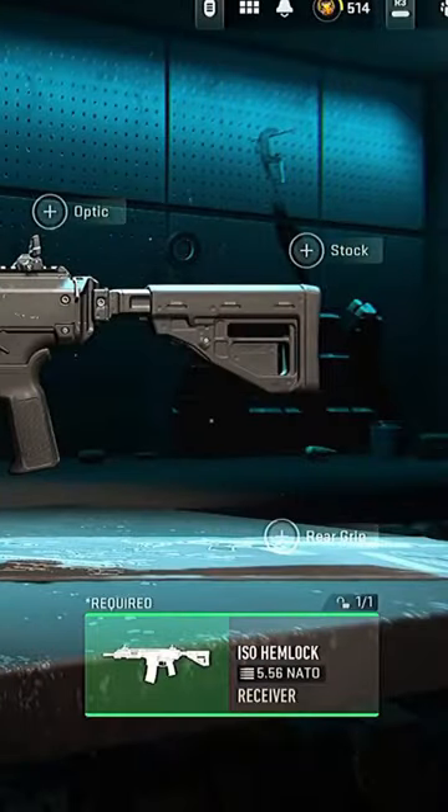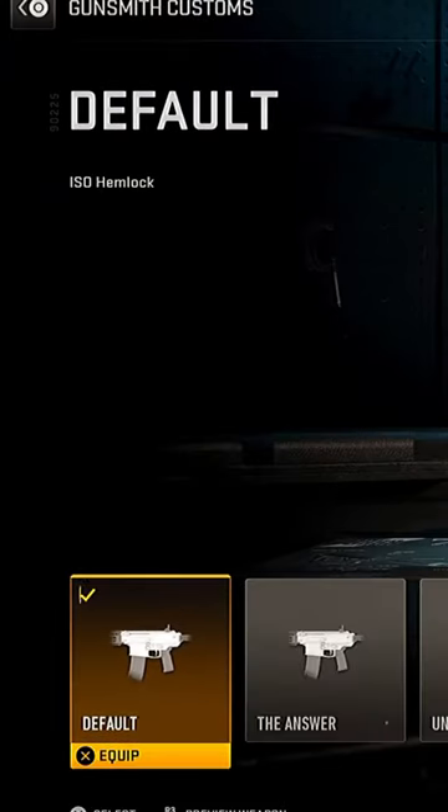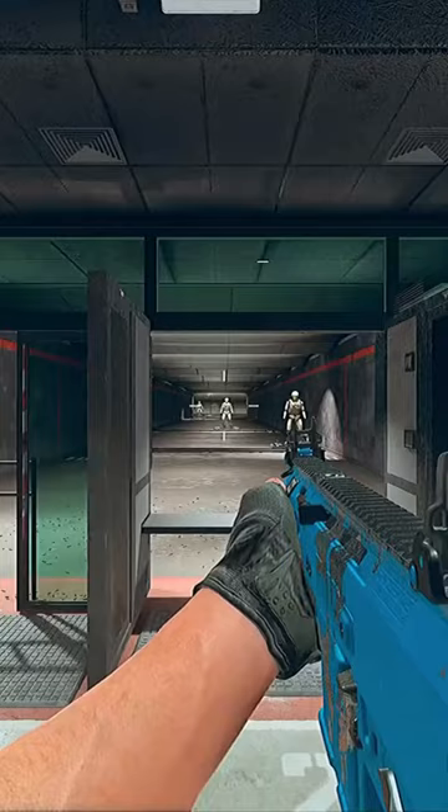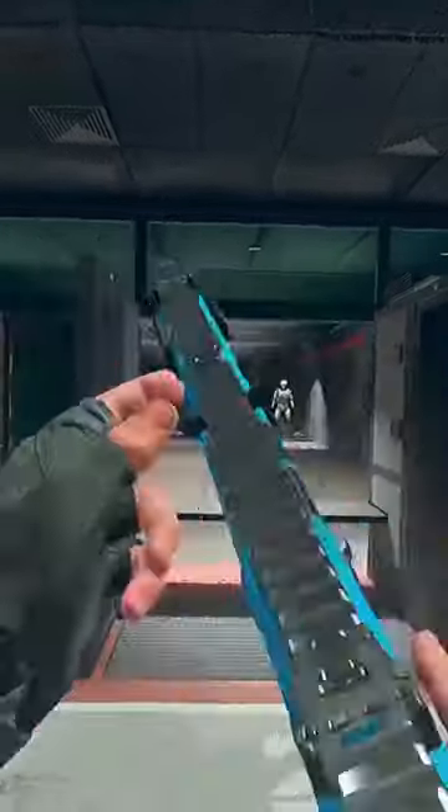For this bundle, I'm going to go to the ISO Hemlock, go to the receiver, and then click on the skins option. And at the end, there's a Loose Ends blueprint, and here it is for free. You can save it as a custom blueprint and keep it forever.